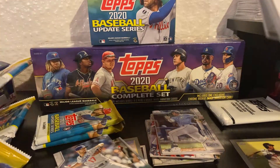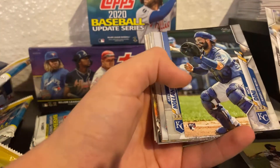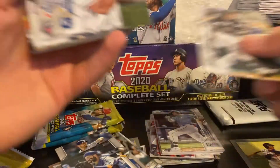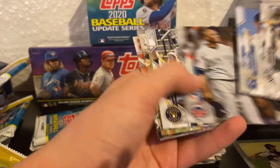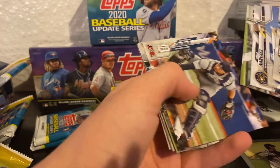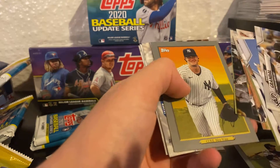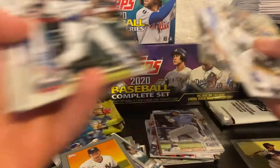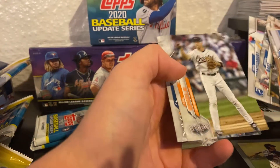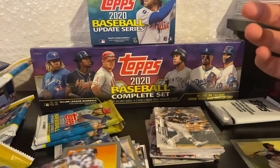Three packs left. I probably won't be opening much more 2020, only because after Christmas I'll probably be opening some. Nick Dini rookie card. Mariano Rivera — I like that. I probably won't be opening much until Christmas or after, just because I'm not going to be able to find more. Garrett Cole Turkey Red. Cal Ripken Junior.